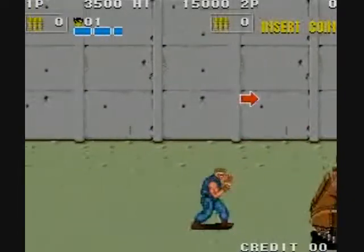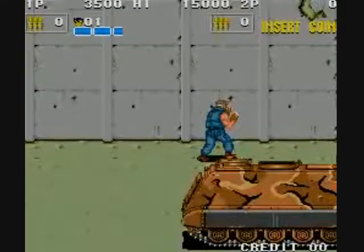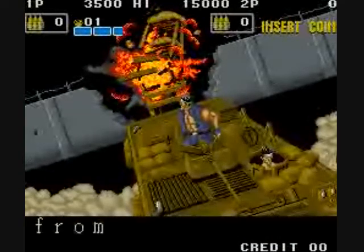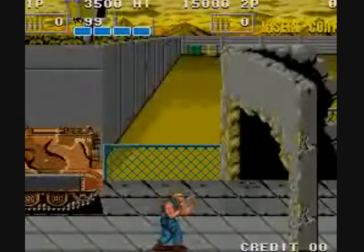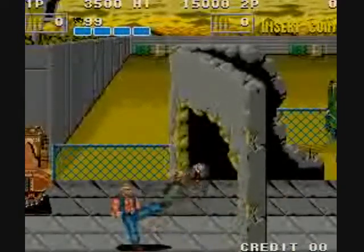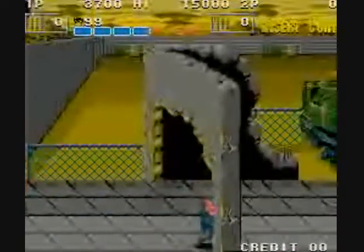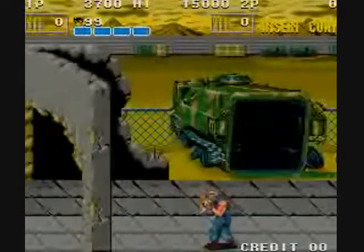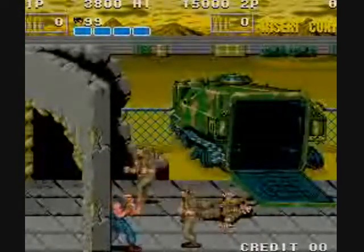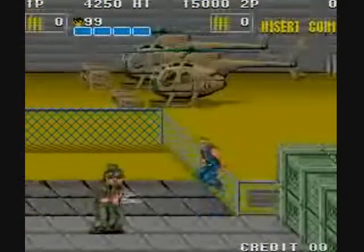There is a kind of stupid move you can do — it almost seems like it's supposed to be a headbutt — done by pressing kick and punch at the same time. I don't know that I've noticed it does anything. When you have a knife, press punch to throw it. When you have a machine gun, press kick to use it.